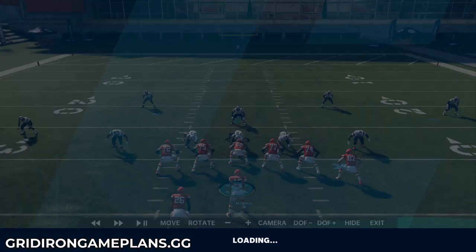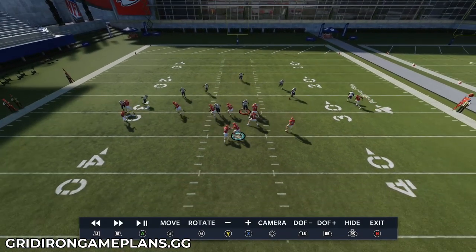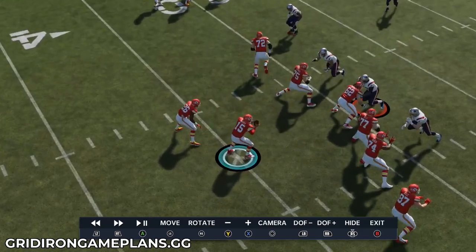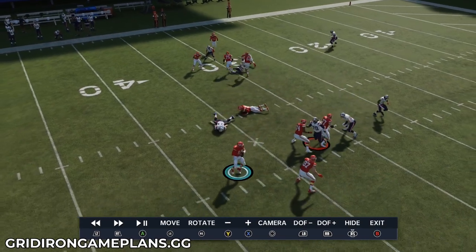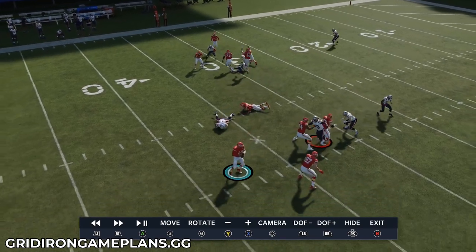One of the most important things on this concept is that your players have the impact block rating. You'll notice that Fisher did a solid job of impact blocking — he cut his man in the middle of the field — but then we got nothing out of the rest of our players.